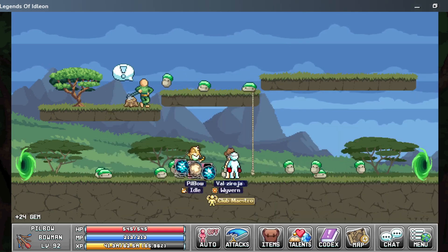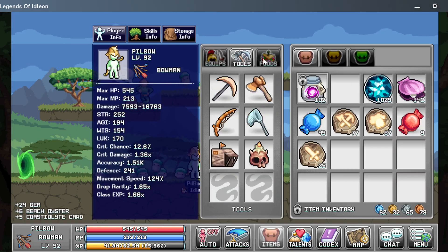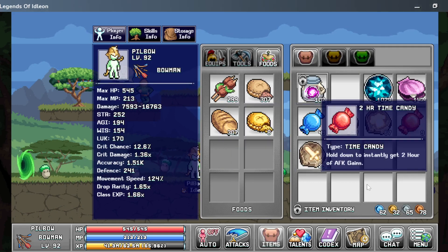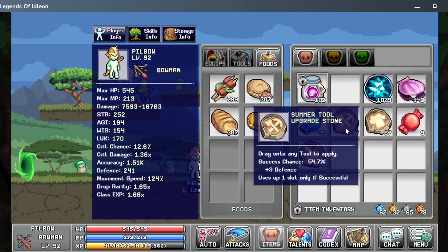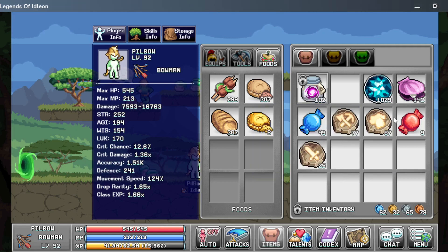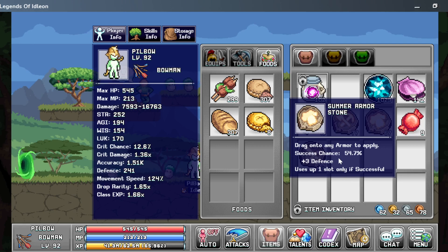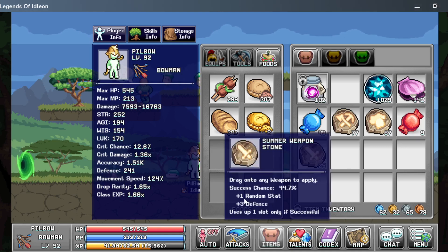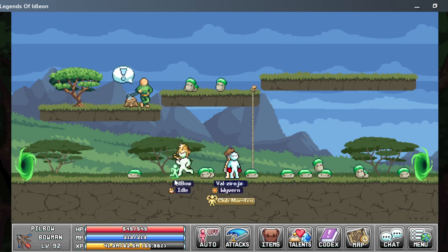Final results: 1000 gems, 142 oysters, 49 one-hour candies, 9 two-hour candies, 77 summer tool upgrade stones that give 3 defense, 67 summer armor stones that give 3 defense, and 25 summer weapon stones that give one random stat and 3 defense.